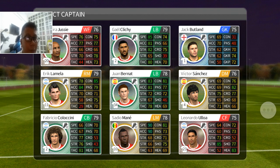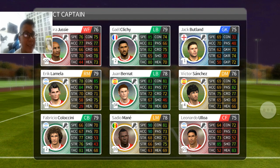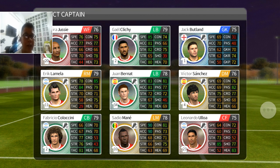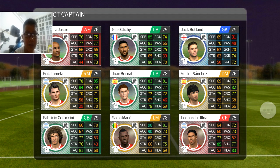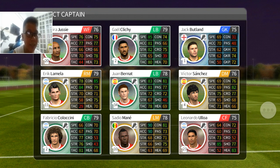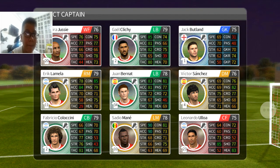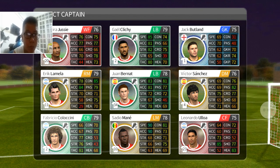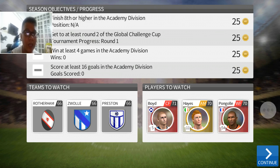Okay, select captain. This seems good. We have Shaq Upland — 75 goalkeeper. Glitchy, 79 left. We have Lamella, Caloxini — wow, not bad! Okay, Caloxini there. Yes, okay. So we have Caloxini as our captain.